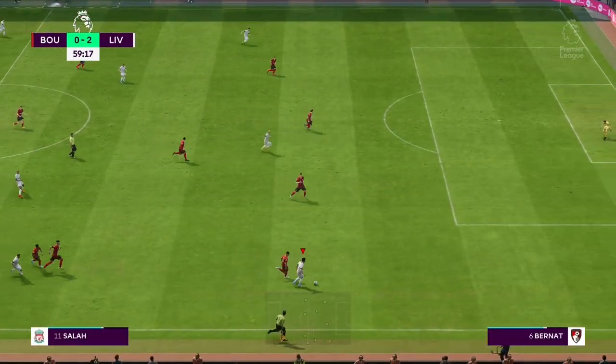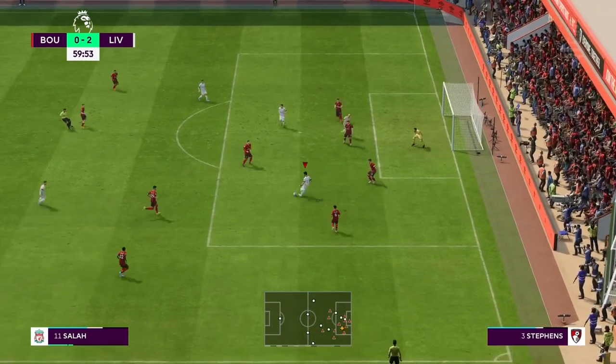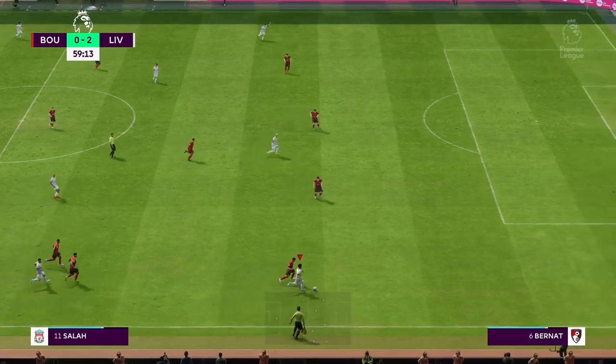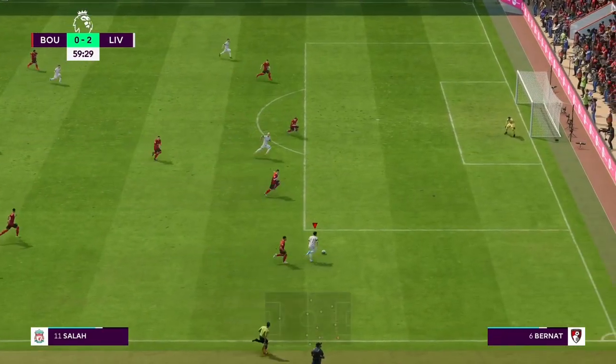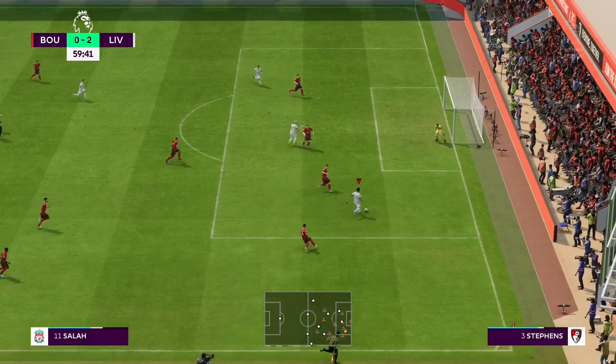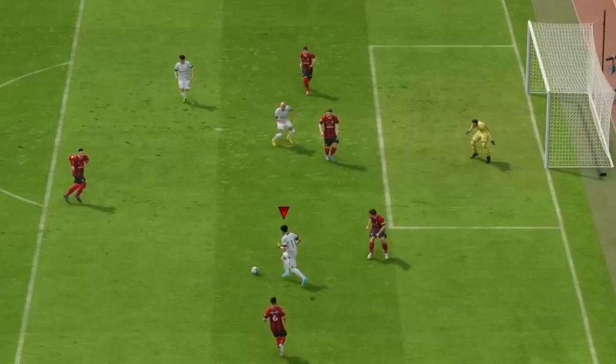Now in this other example, you realize that I've got the ball and patience is the key guys — do not rush. Once you understand the psychological part of being patient, trust me you will find your players, you're gonna find spaces, and then you will pass to your players. I use the ball roll again here and guess what, my players were all free.